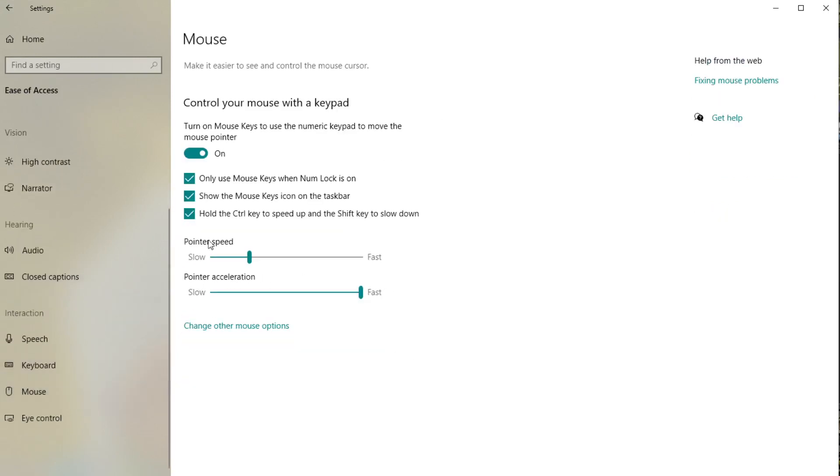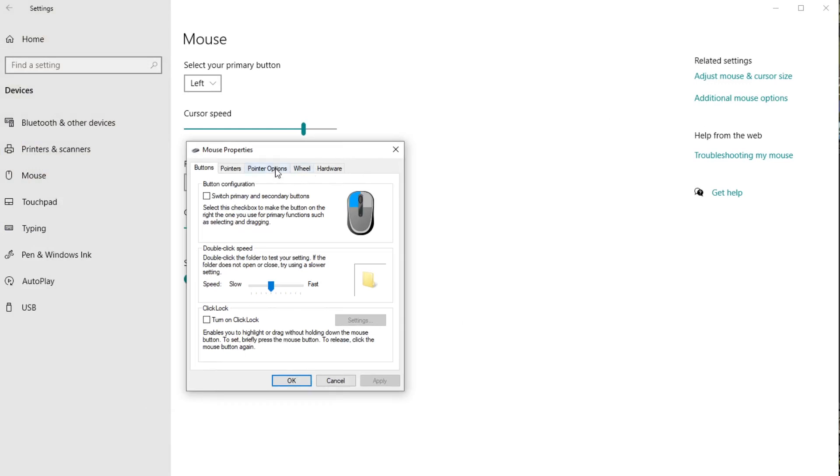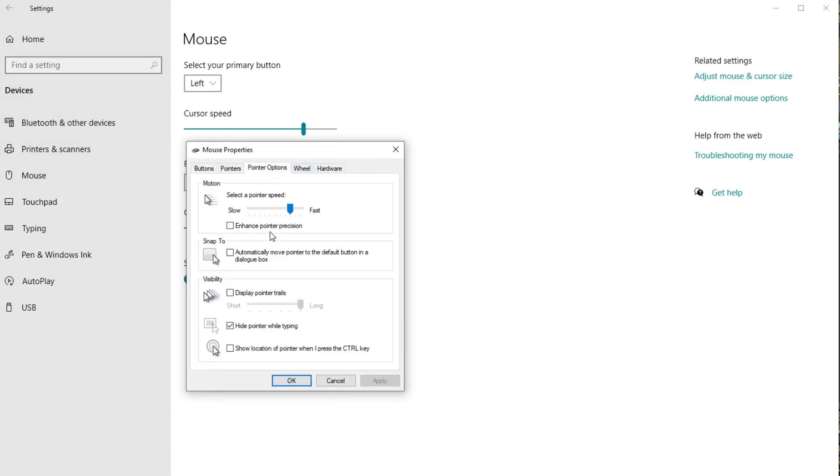Head down to mouse and turn on mouse keys, which is accepted by Jagex. You want to put pointer acceleration to fast, then change other mouse options, additional mouse options. Here on mouse properties, untick the box that says enhance pointer precision. Many people miss this out and it causes issues down the line.